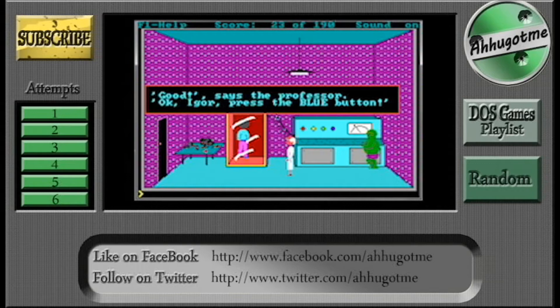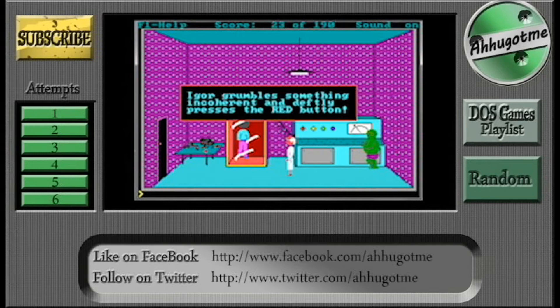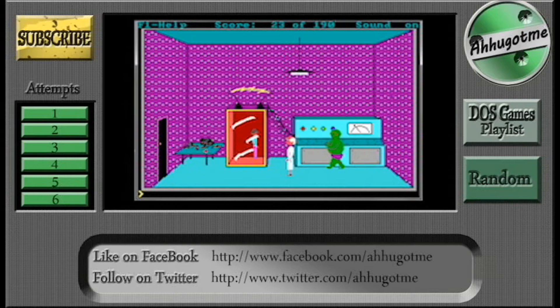Okay. Oh, I can't move. 'Good,' says the professor. 'Okay Igor, press the blue button.' Igor grumbles something incoherent and definitely presses the red button. 'You idiot, Igor,' roars the professor. 'That's all I need, a colorblind imbecile for an assistant. I've got my headache coming on again. I've had enough hassle for one day. I'm going to have a lie down.' The professor storms off, leaving you alone with Igor.